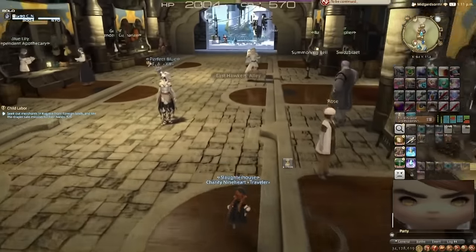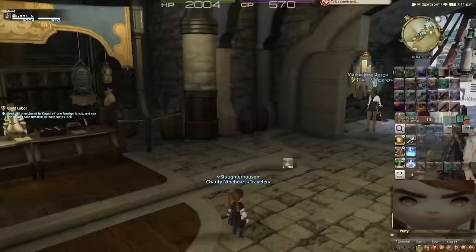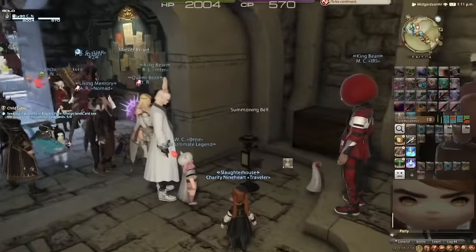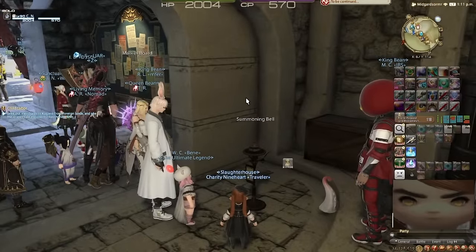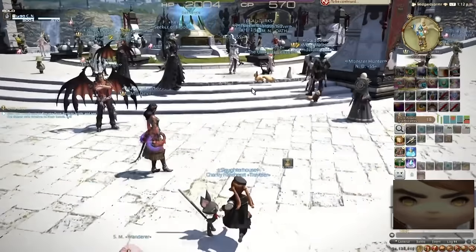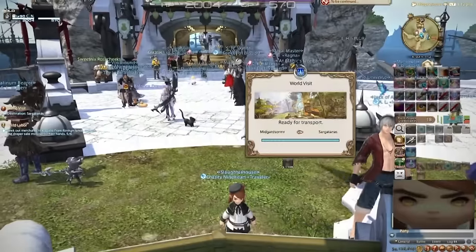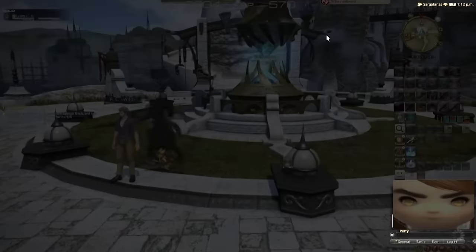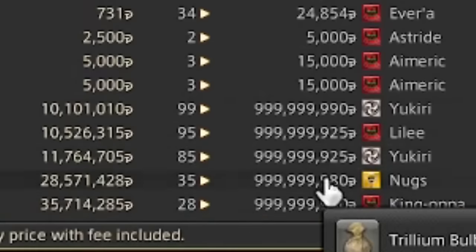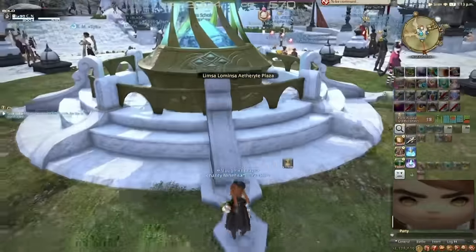I generally try not to draw attention to the gold selling spam bots in every single Limsa Lominsa. But I'm curious about their sales pitch — it says 'buy FF14 Gil cheapest, 100% handwork guaranteed.' I don't think the people buying the gold care if it's earned by hand. For what it's worth, I do not advocate for buying Gil in this game. I have no idea why you would even do it because it's extremely easy to make money and there's not that much to even spend it on — except for, I guess, Trillium bulbs. Aether was a bust. Our last hope is Primal, and those are words you never want to have to say.